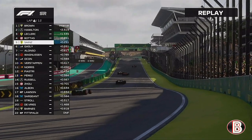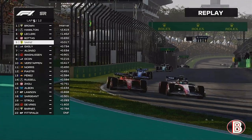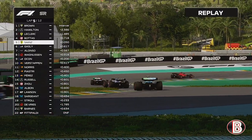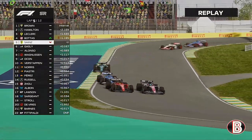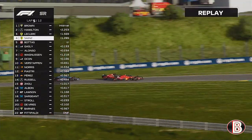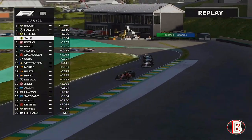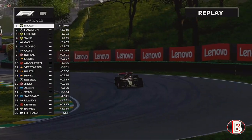Here is Bottas, and here is Leclerc trying again on Bottas around the outside — and he's actually got the job done. Then this is Sainz going wheel to wheel with Bottas, still side by side around turn five. Gasly and Alonso are now in on the act as well, but Sainz is past Bottas. Good start for Bottas but he's going backwards now.